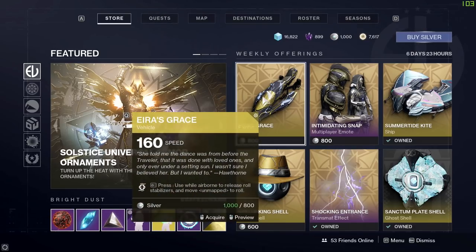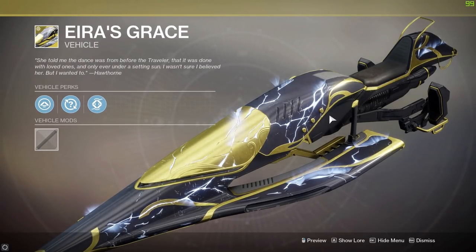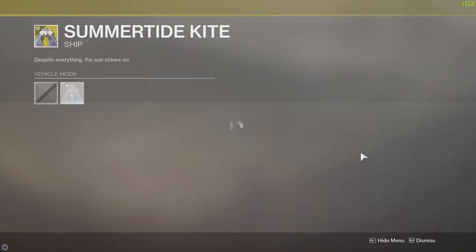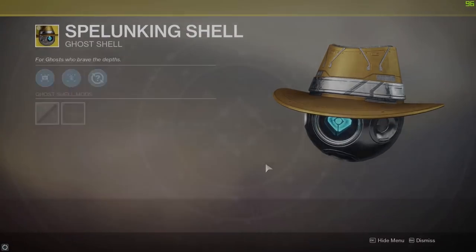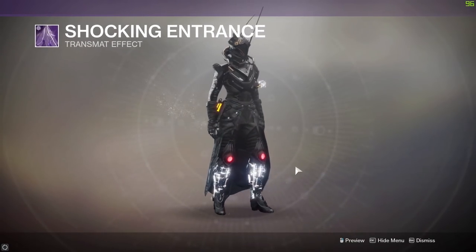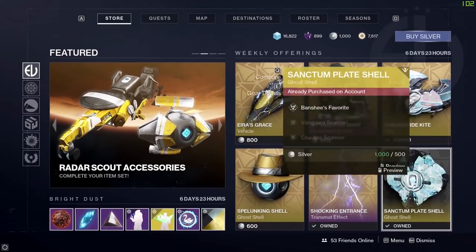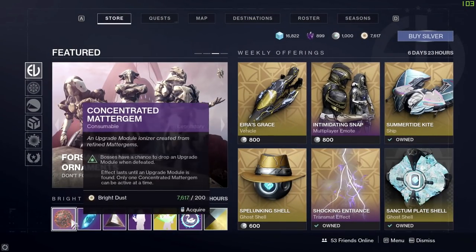Some stuff is only available for silver, but it's a very small minority of what's on offer. This week's weekly offerings in Eververse are: Iris Grace, an exotic sparrow - very shiny; the Intimidating Snap emote - very intimidating; the Summertime Kite ship; the Spelunking shell with the perks Treasure Hunter and Speed Demon; and Shocking Entrance, which is definitely one I'd want for my Warlock as a Stormcaller main. The daily exotic tab changes every day, and today it's the Sanctum Plate shell.